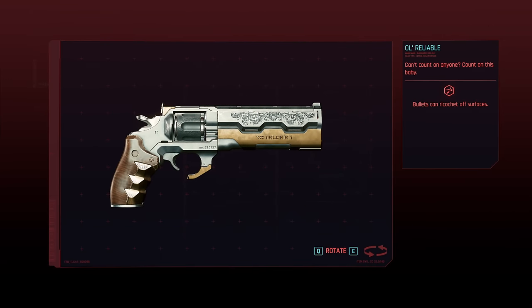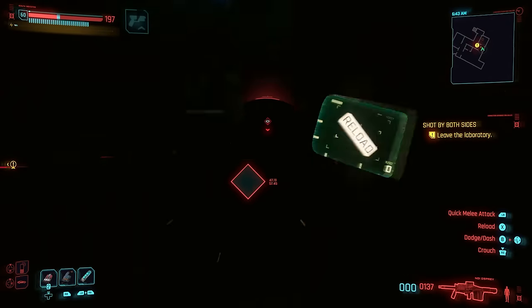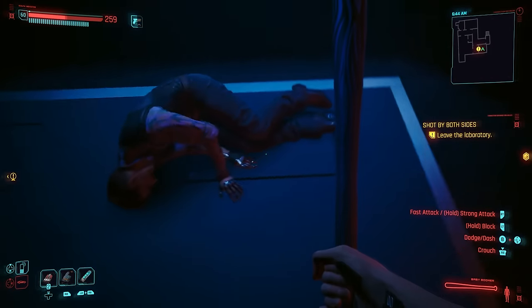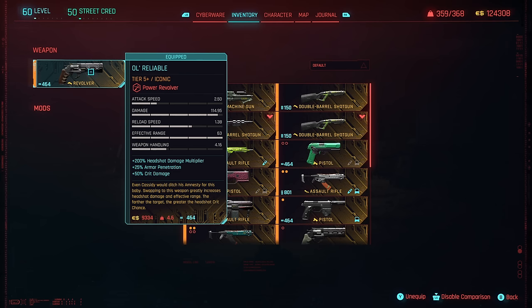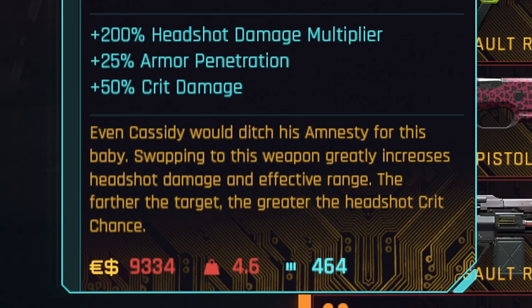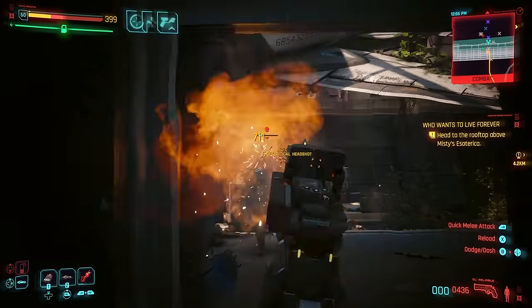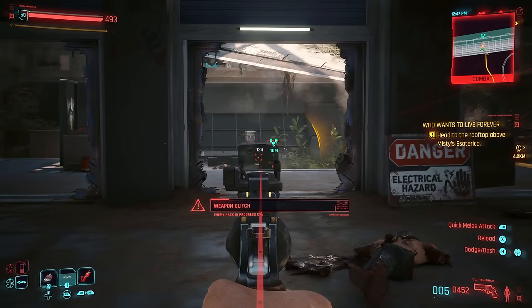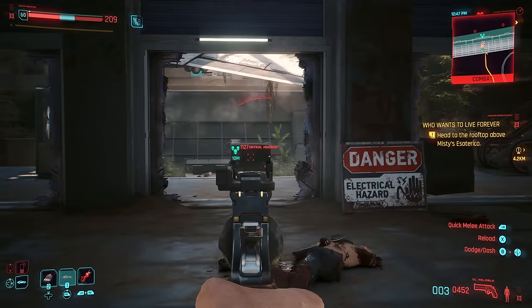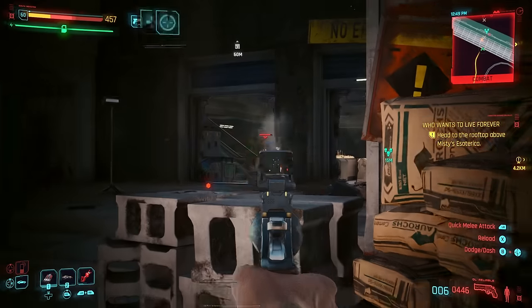Up next at number 5 is another new revolver called the Old Reliable. You get this weapon from an optional choice at the end of the new side mission called Shot by Both Sides. At the end of the mission you'll choose to save the woman, kill the man, or kill them both. If you kill the man, he'll drop the Old Reliable; if you kill the woman, she'll drop the Risket Power Pistol. The description says swapping to this weapon greatly increases headshot damage and effective range — the farther the target, the greater the headshot crit chance. The headshot damage is no joke; this revolver is basically a sniper rifle. I make sure to constantly stow and switch back to it so it always procs that extra damage perk, and it absolutely destroys everything it hits in the head. It's one of the most satisfying new guns in the game — the sound alone every time you get a headshot is super addicting. The only downside is the super slow reload speed, but the damage is so crazy high that I'm able to look past it.